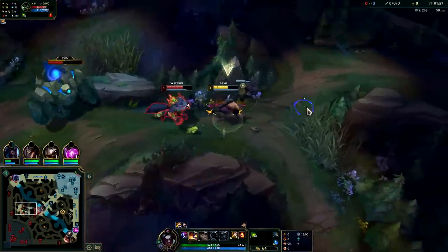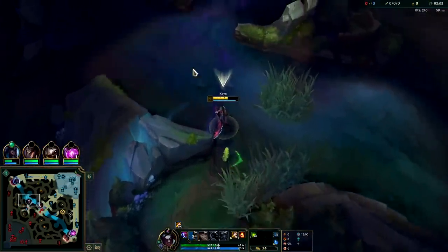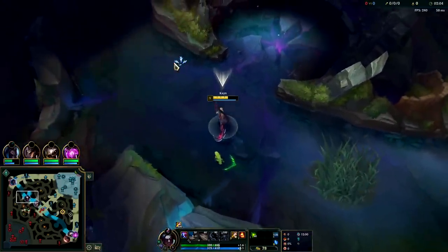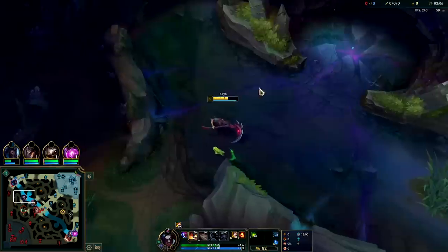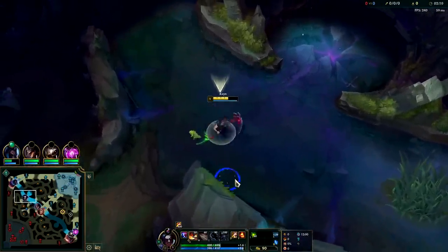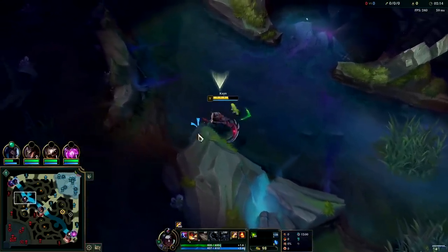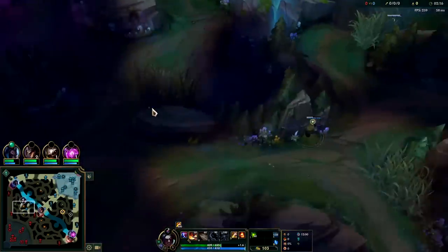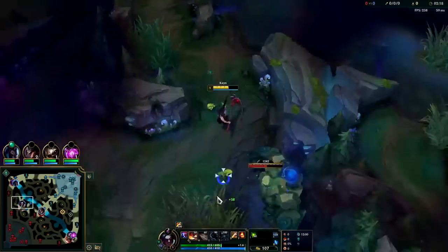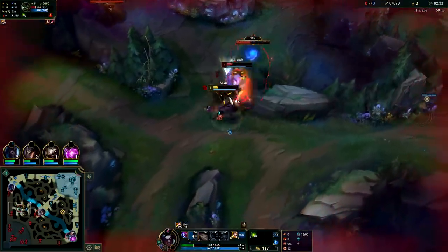We're fine, we're chilling. We're out of there. Swain's chasing — they're both wasting their time. Warwick, instead of getting his leash bot side, stops and goes all the way top. Just let me take your stuff, bro. Warwick's a rude dude — and he's gonna die because I have ignite and he doesn't.